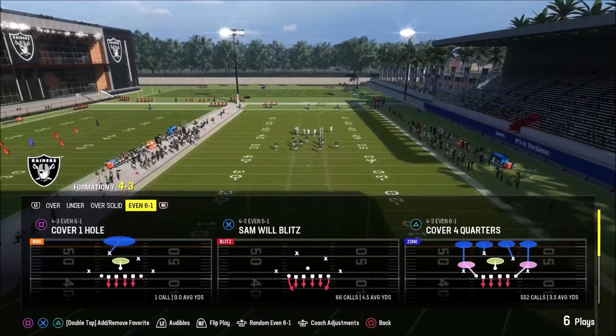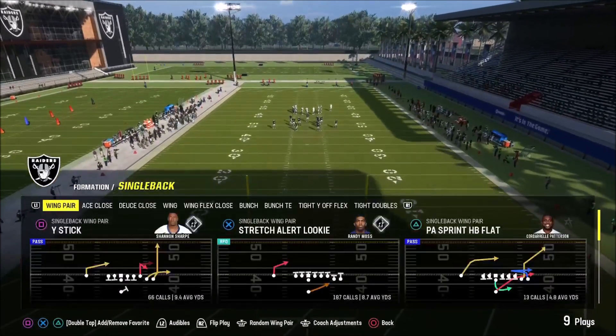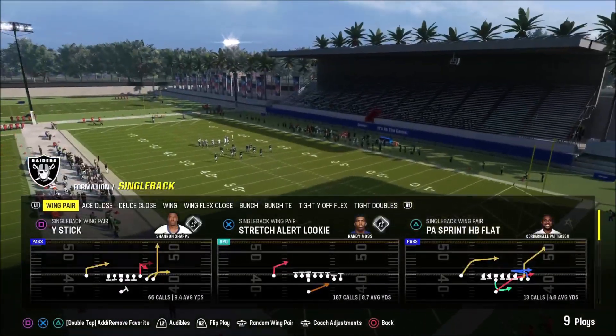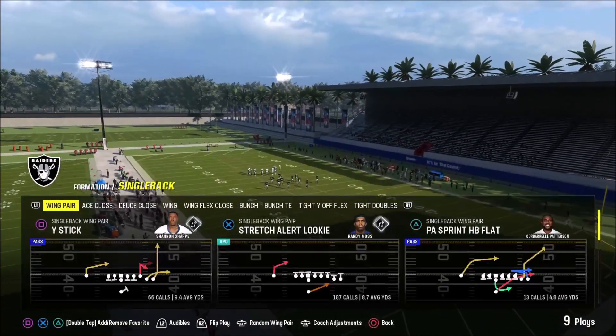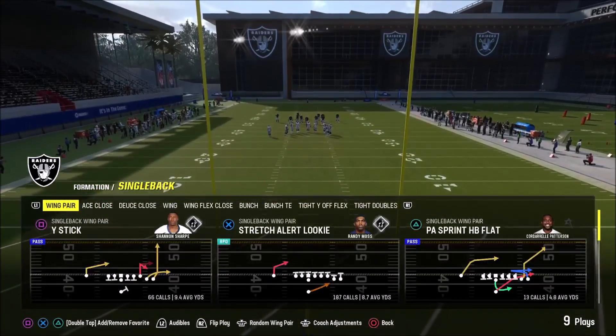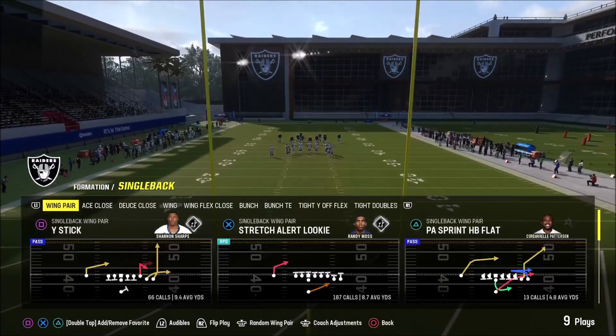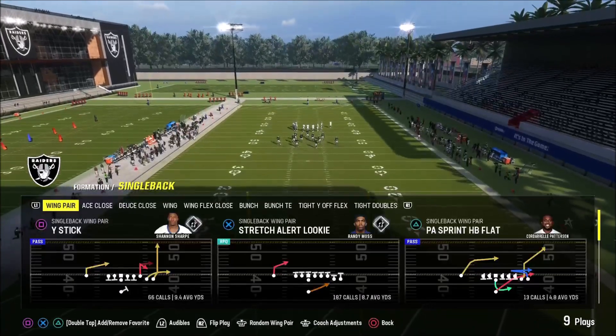We're going to come out in the cover four quarters, which is probably the most used cover shell in this game. The cover four is probably the best cover shell out there, and it's also the best shell for stopping the run because the safeties are by default in run fits, meaning they're going to play the run first and be running downhill as soon as the ball is snapped. It does help to drag your safeties down about 10 yards from the line of scrimmage if you have time.